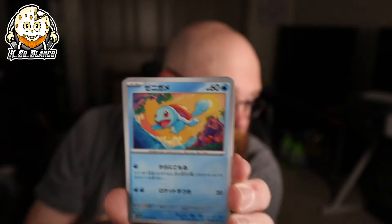You could get a trainer as the Master Ball. The last box I opened, I actually got Bill as the Master Ball. Most of the time people are chasing the Mewtwo or the Pikachu Master Ball. And the Pikachu Master Ball is actually pretty cool.